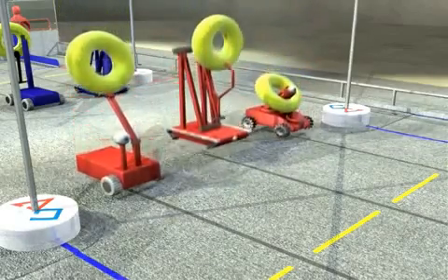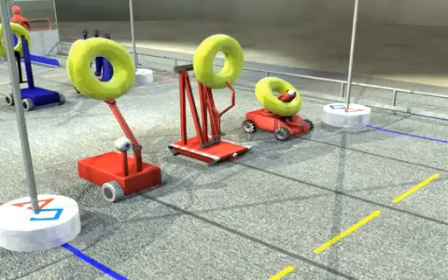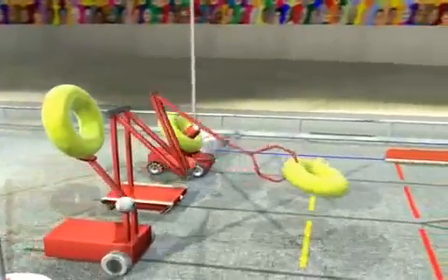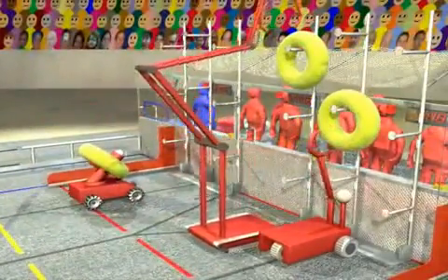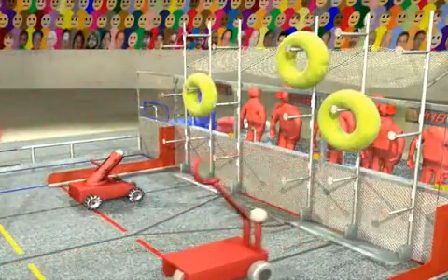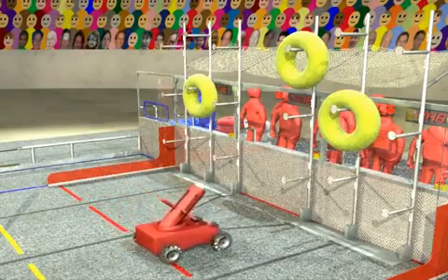Before the match, each robot is placed behind the towers on their side of the field. Each robot begins the match with a yellow uber tube. The match starts with a 15-second autonomous period during which robots try to place the uber tubes on the scoring rack. Each uber tube placed during this period earns bonus points.